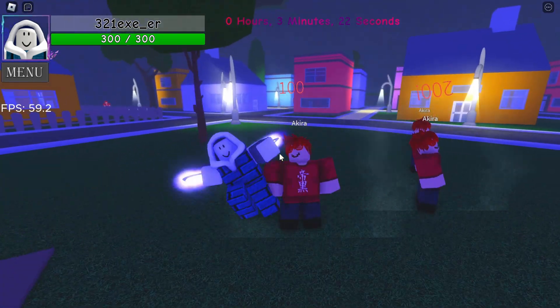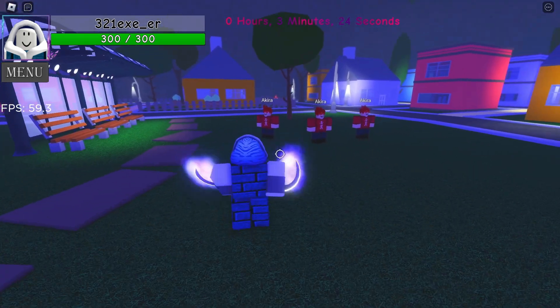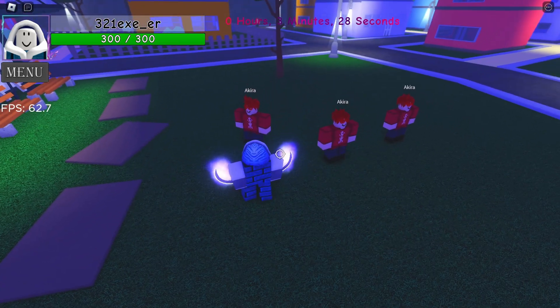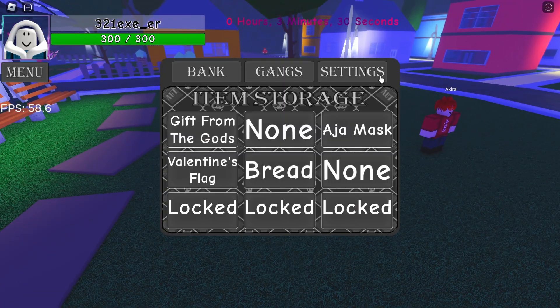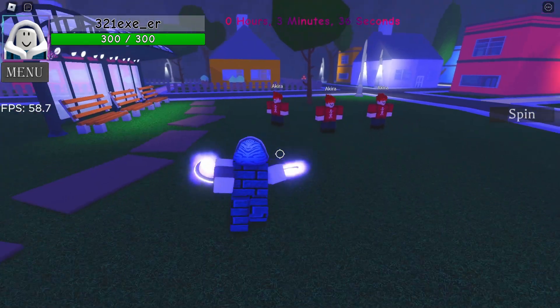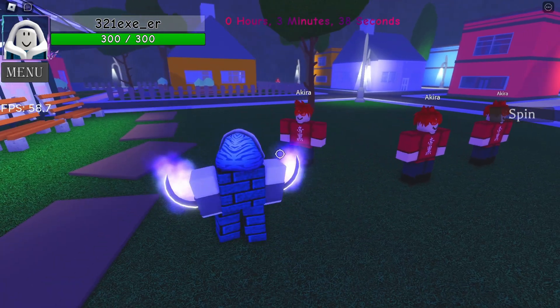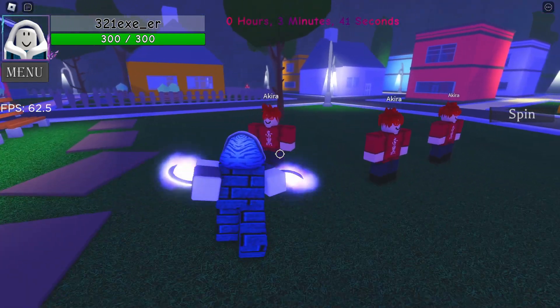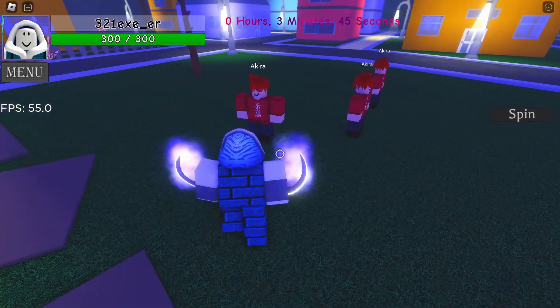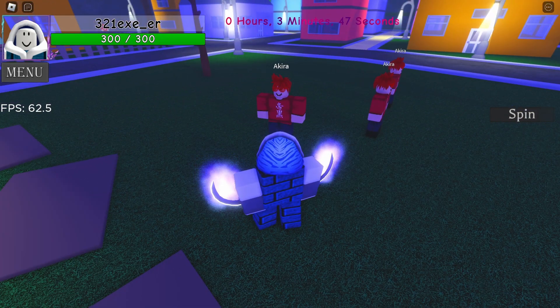Next is the Spinning Attack — click F. As you can see, it deals 100 damage with a critical hit of 200. I'll show you with the cooldown on because it's easier to demonstrate. Click F, and as you can see, if you go a little bit farther away you will just dash forward.